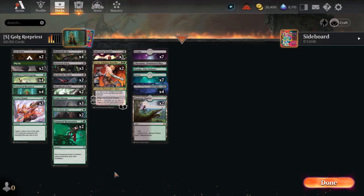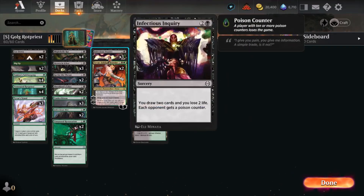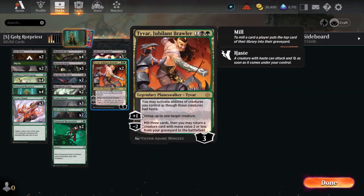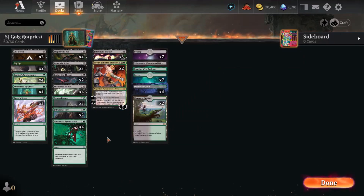A few changes to the list, depending on when you come into this quest. Three Infectious Inquiries — it's just so good. We don't really mind losing life. We're usually going to win or lose faster than that's going to be an issue. Unnatural Restoration down to two because we also have Tyvar for recursion.